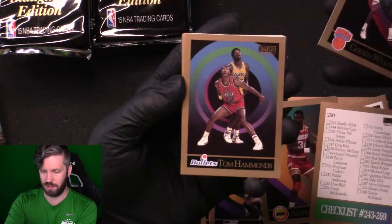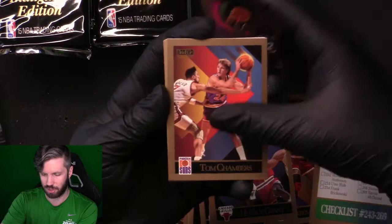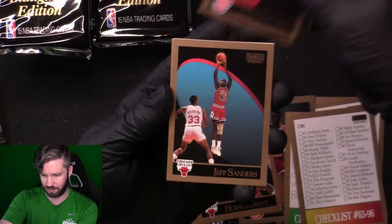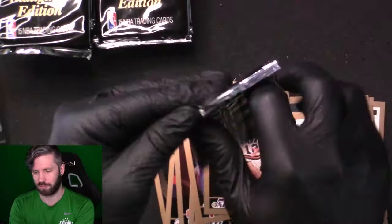Gerald Wilkins, Tom Hammonds, Horace Grant — pulling that one because it's a cool-looking card — Jeff Turner, Sean Elliott, Roy Tarpley, Tom Chambers. Got another checklist. Last time we got the entire checklist, so hopefully we can do that this time. John Stockton — actually a really good-looking card.